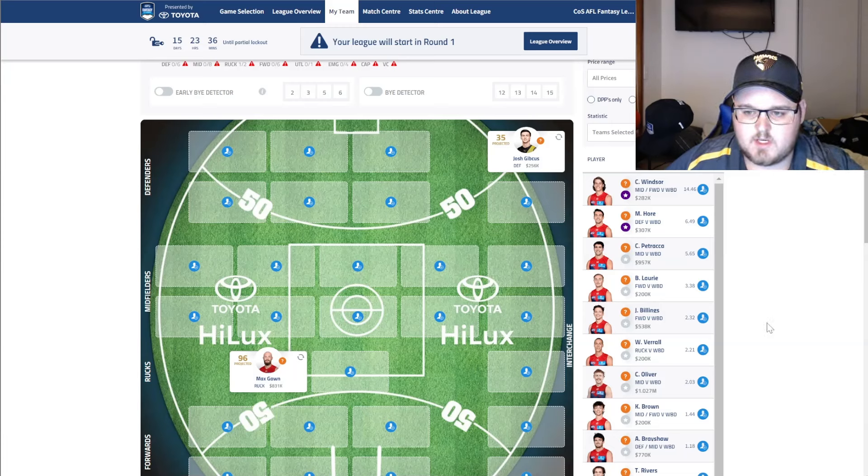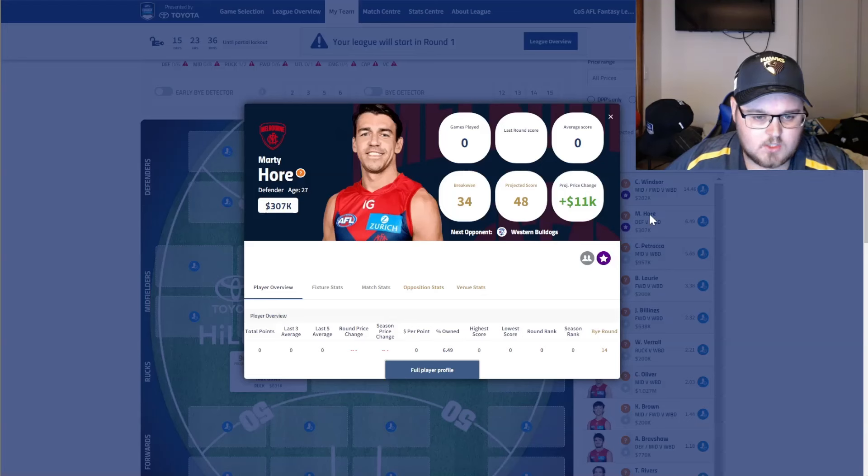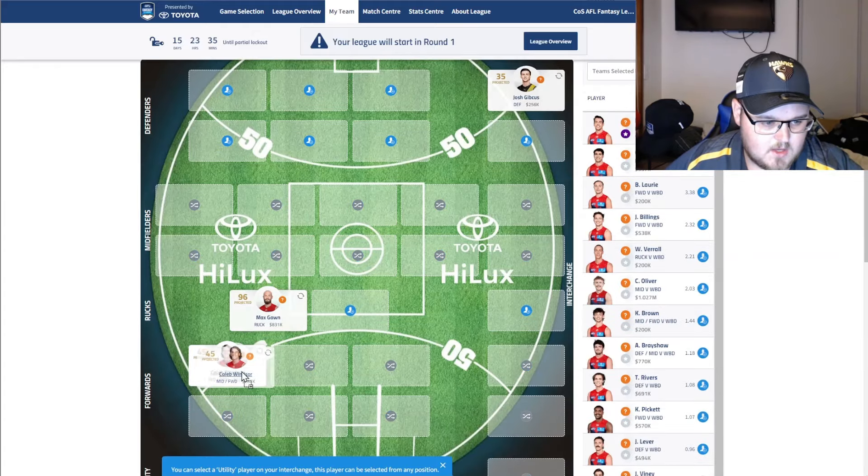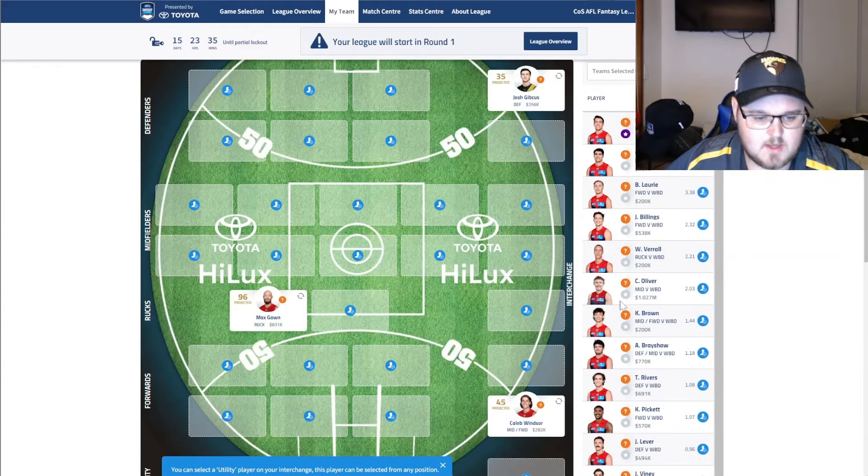Next is Billings. He was okay without being great — he had a wing and half-forward role and got around 20 disposals over the entire game, but he didn't really super impress me. I don't think that role is certain for him — I think he'll move more forward as the season progresses with a few players returning from injury. So I haven't selected him. Marty Hoare only played the second half and is definitely not looking like best 22. Caleb Windsor, on the other hand, looked great on the wing — he got involved in a lot of chains, spread quite well, got quite a few outside marks, and brought a bit of speed to that team. He's a good bench option for me.